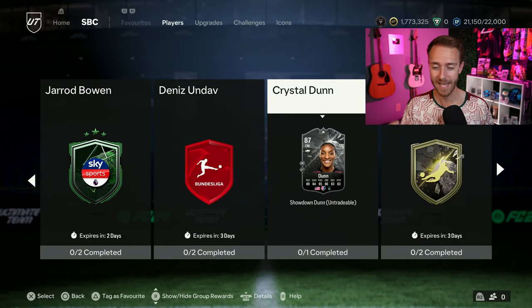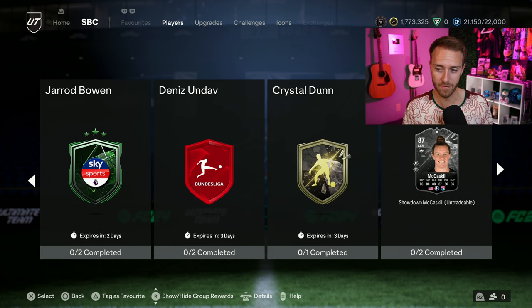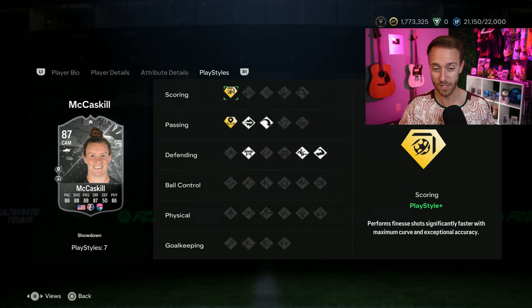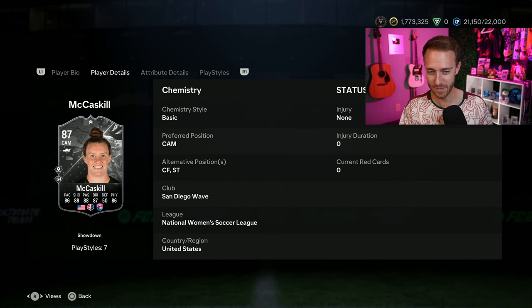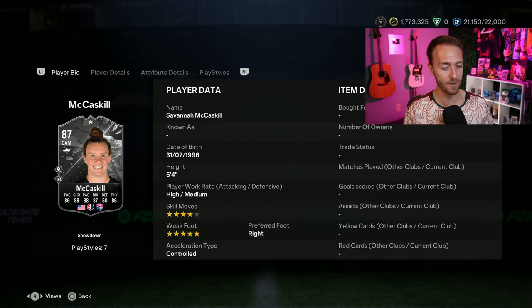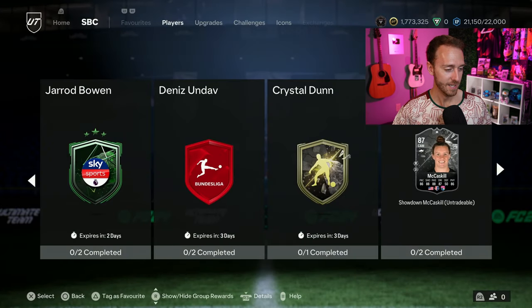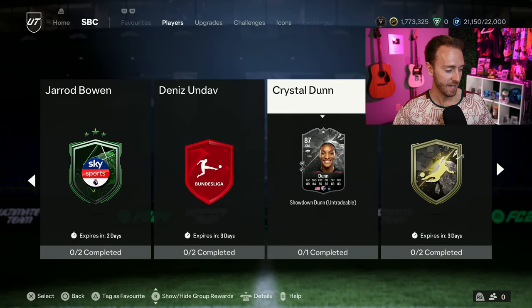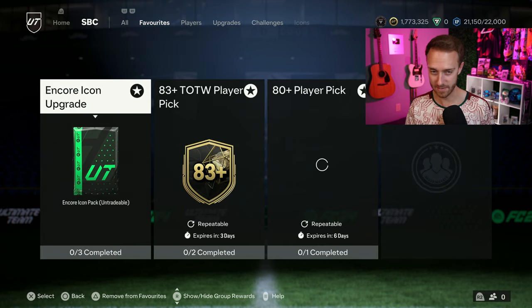Crystal Dunn plays for Gotham, the reigning NWSL champions, so they would likely have a very high chance of winning this game on Friday. McCaskill is the other card — she has finesse shot, incisive pass, but also block, bruiser, and slide tackle. Very interesting playstyles for a center attacking mid and striker, four-star, five-star, with semi-decent stats. She's pretty cheap at 35,000 coins, and Crystal Dunn is 60K. If it doesn't interest you, it's one you can definitely pass on.